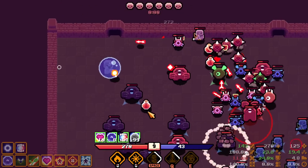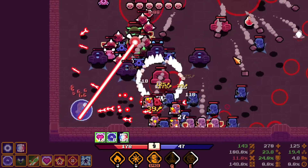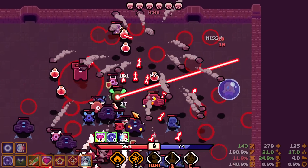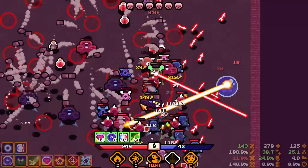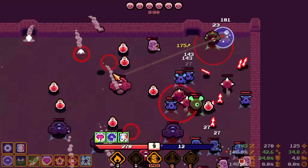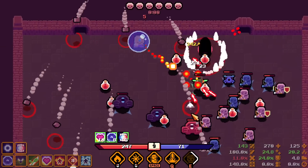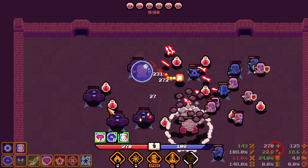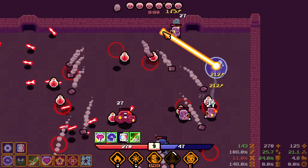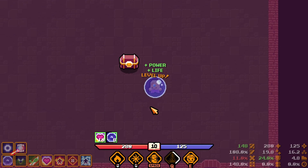The jump is fun but it doesn't fit this build well. Need to reduce how many projectiles are hitting us. So many potions on the ground — if I die now it's completely on me. Toast, toast, toast — we won! Is this a complete win? Nope, one more fight. Critical hit chance increased by 2.5% — nice.